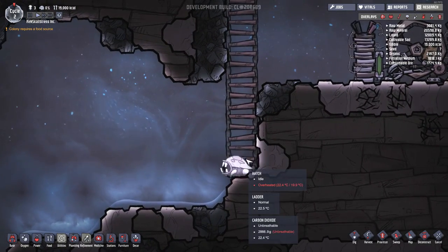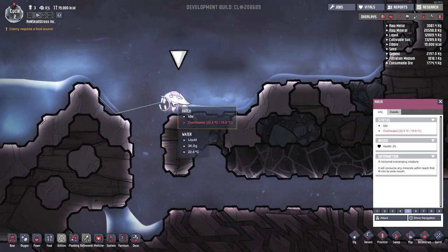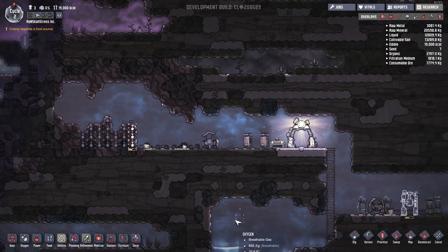Now our little friend is back over here — the hatch — who's just chilling. He's also overheated right now, which I don't quite understand, but I'm kind of scared of that thing. It's got massive teeth and I suppose I'm going to have to send Iskull to deal with it.